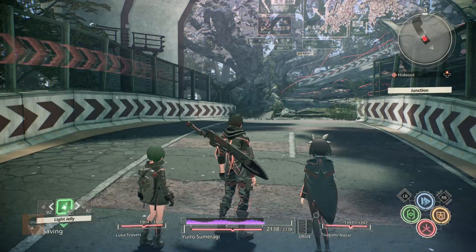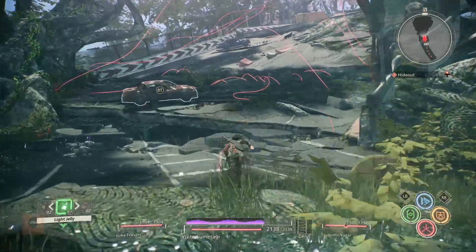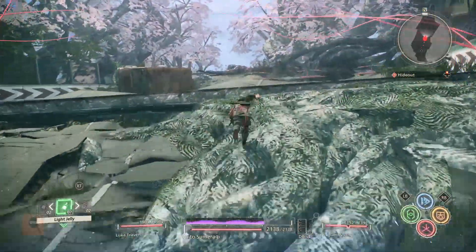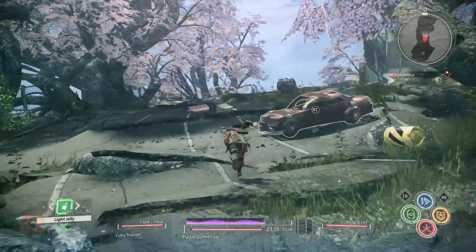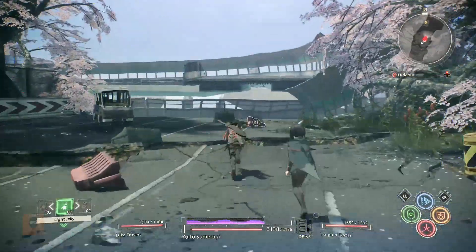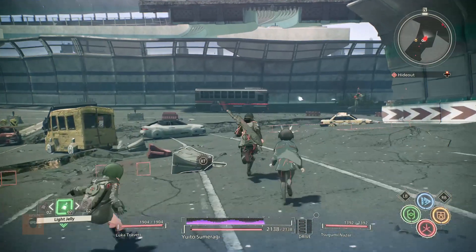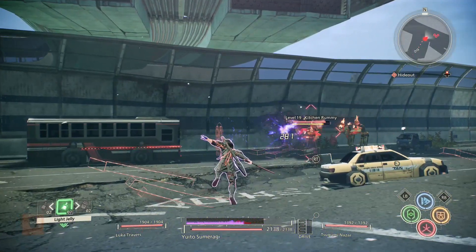From here, simply follow the intended path until you hit the first group of enemies. Then take out this group of 3 first, doing your best to get brain crushes as much as you can.